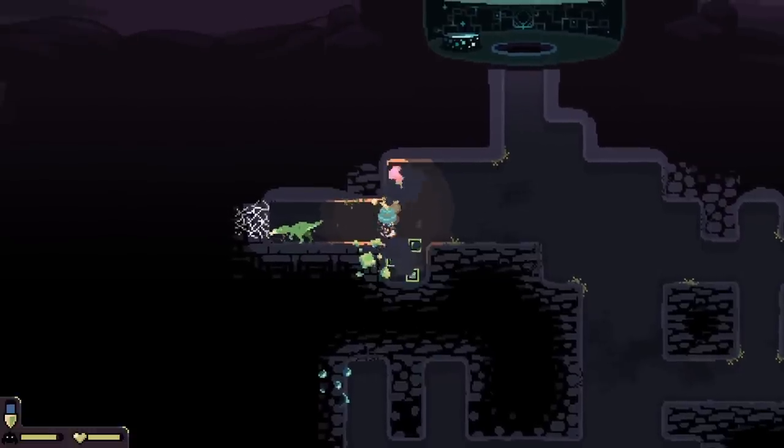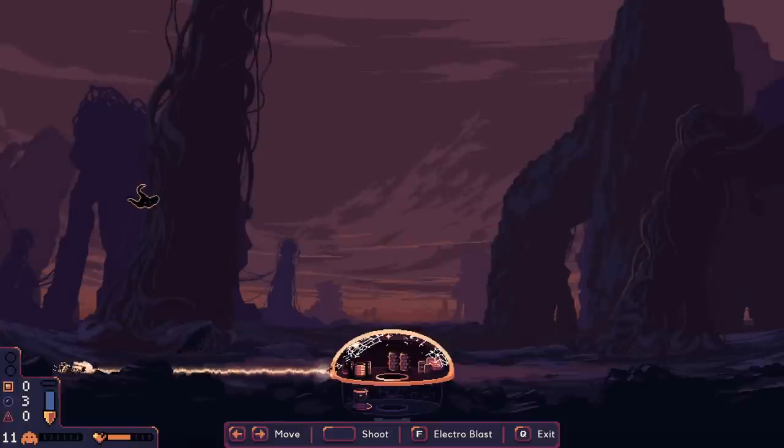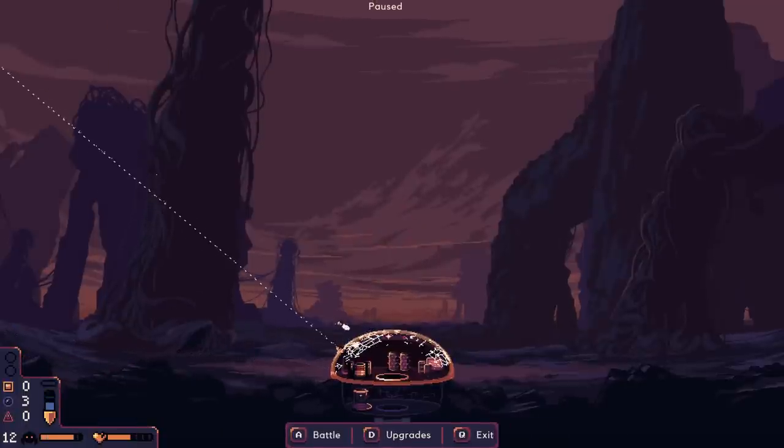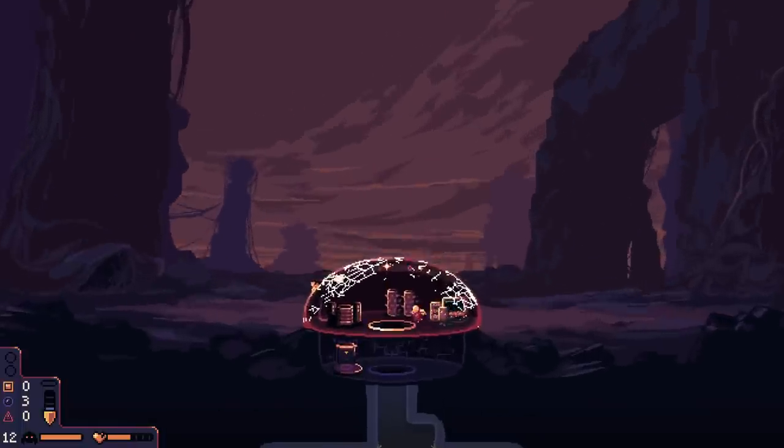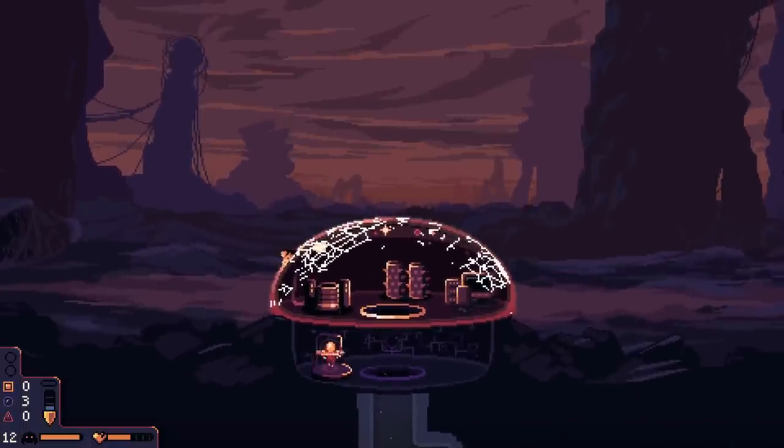Overall, I think Domekeeper is a great example of a small, fun indie title. It's very replayable — you can play through a map in about 30 to 40 minutes on average, but even if you don't have enough time, you can exit out and save your progress on that map, which makes it a great game for something like the Steam Deck for you to play on the go.